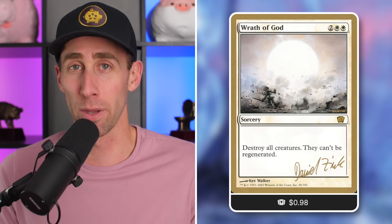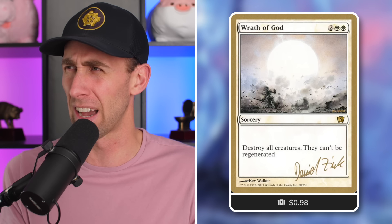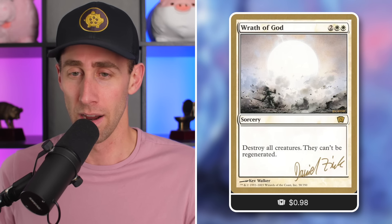Wrath of God — a sorcery for four mana in white. Destroy all creatures that can't be regenerated. The term 'Wrath' comes from this card. It's just: hey, blow up all the creatures for four mana. It's a very, very good card, a very popular card in Commander. The gold-bordered version is just under $1.98, a fantastic pickup. The regular non-gold-bordered versions are still around two dollars or so. So yeah, save some money right here.